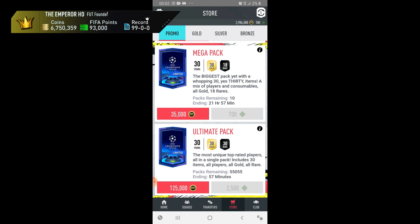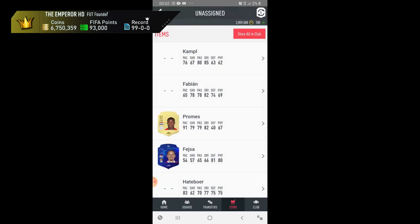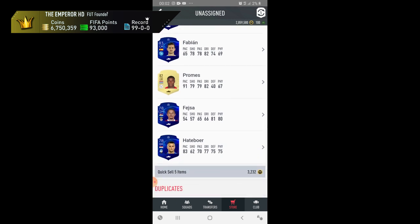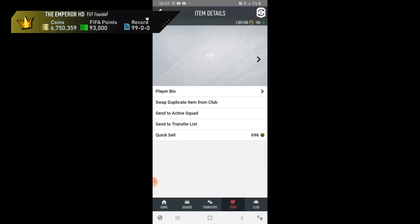Genuinely, there were very few packs that were bog-standard — there was always something decent. Look at this — 83 Fabian — let's see... five UEFA Champions League cards in the same pack. They're not worth anything, but come on! Then there's a Laporte, 87-rated — that would look cool on the Xbox if I'd packed it like that.